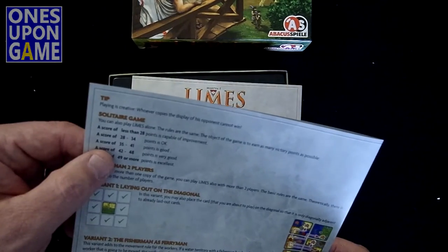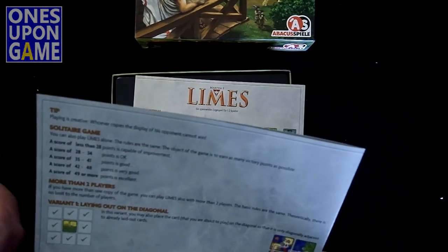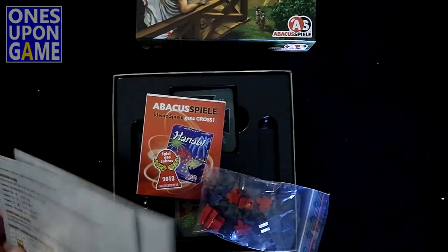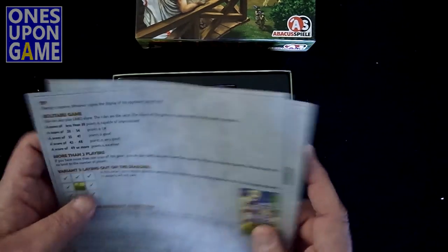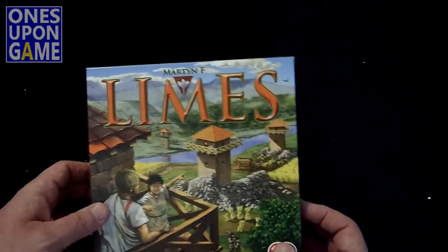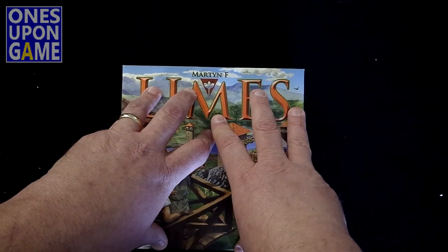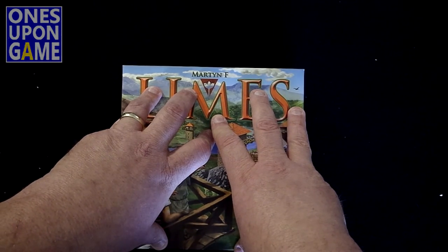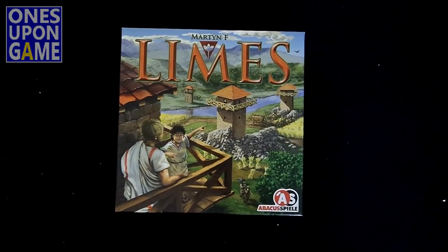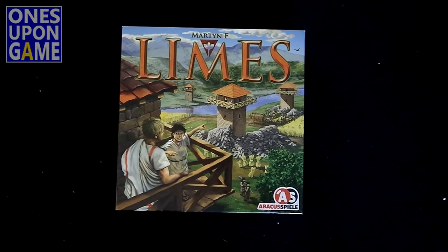And then there are rules for the solo game. The rules are the same, but you earn as many points as possible, so you're competing against your score and there's a chart. Some people don't like that; I don't mind it if it's a fun game. I don't care as much if the activity of playing the game is fun — I'll lose at Star Realms every time but it's fun playing. Anyway, that's what you get inside Lime by Abacusspiel. Thanks for watching.